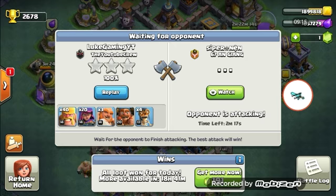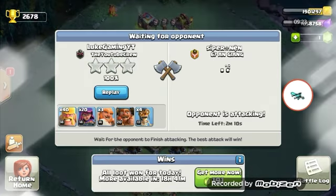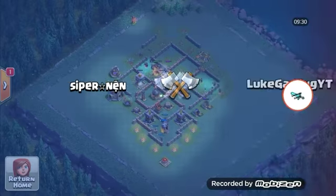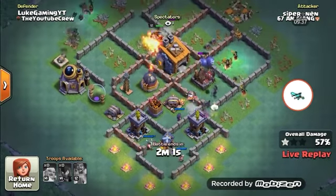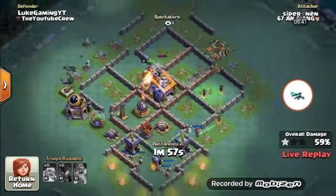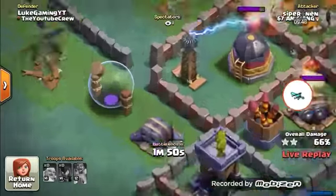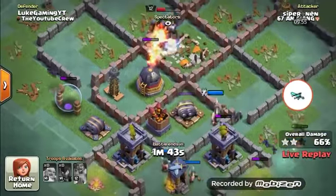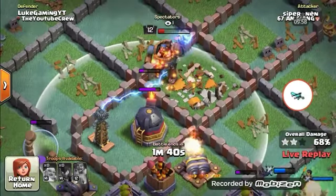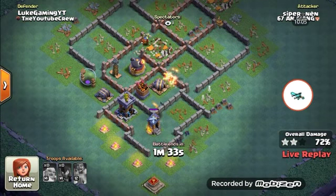Now we've got it charging. Let's see how they're doing - they're not doing too bad. As long as they don't get 100% I'm all good. Looks like they're not going to get it - there's a lot of bats but my hidden tesla is going to take them out. My crusher is going to take out the rotor machine. Looks like we actually won this, which is really good because we need wins.